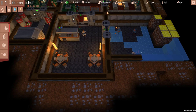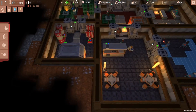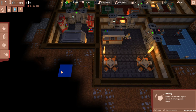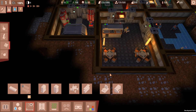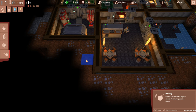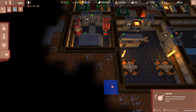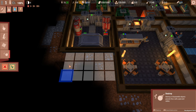We need to get a medical setup. We don't currently have one, which is a problem. If I remember, the infirmary is a two-by-three. We could put it in this room if we carved out a three-wide room. We could put one right here — it wouldn't fill the entire room, but that's what we'll do.